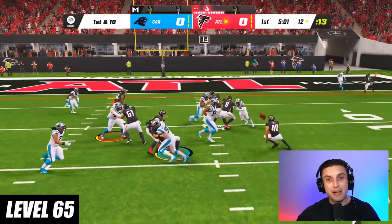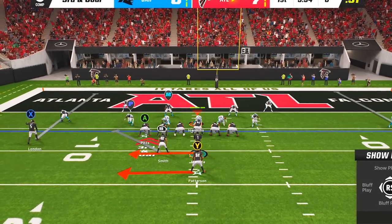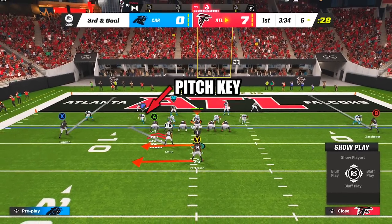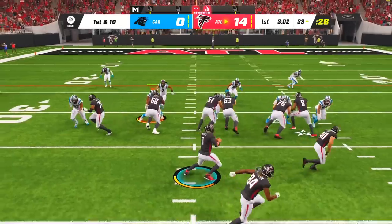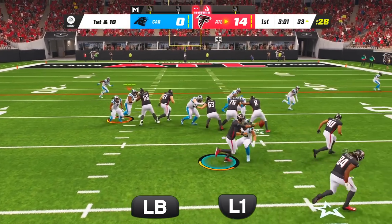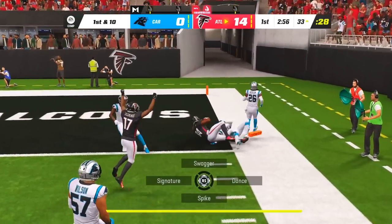At level 65, this is the best option play in the entire game, featured in the Pistol Strong ebook. The play is Power Option. Before the snap, identify the pitch key — the defender with the P icon above his head. If the pitch key slides outside to guard the running back, keep it with your quarterback and sprint straight ahead into the open space. If the pitch key crashes in, pitch the ball out to your running back by pressing LB on Xbox or L1 on PlayStation, and rumble down the sidelines for a possible touchdown.